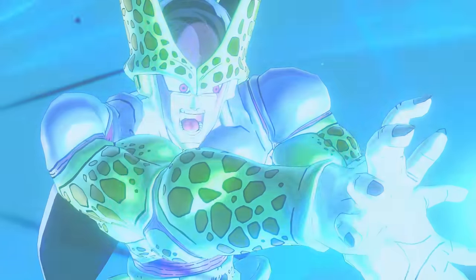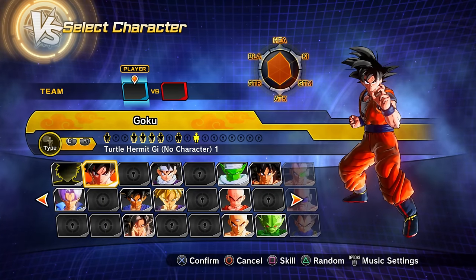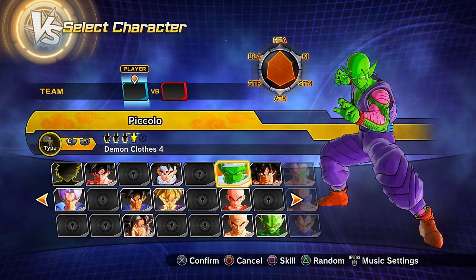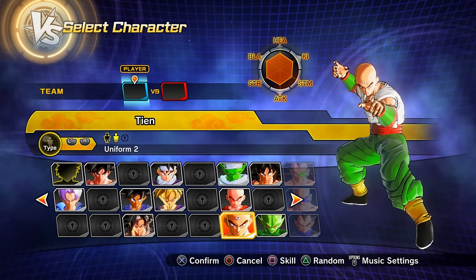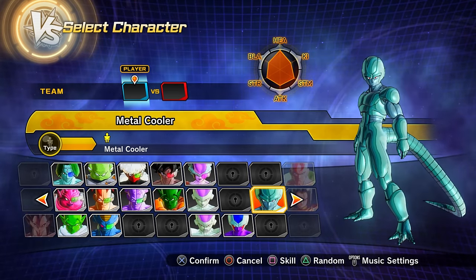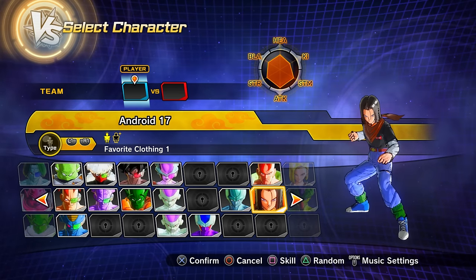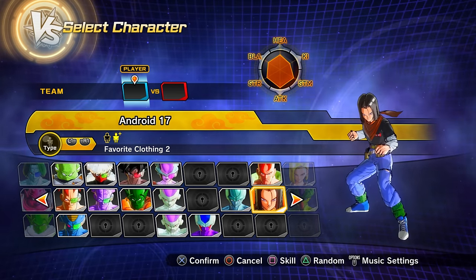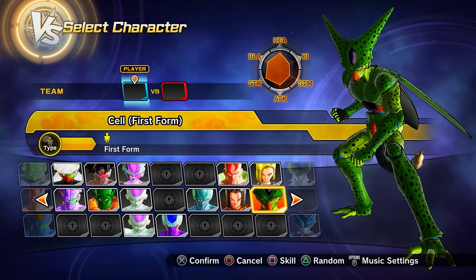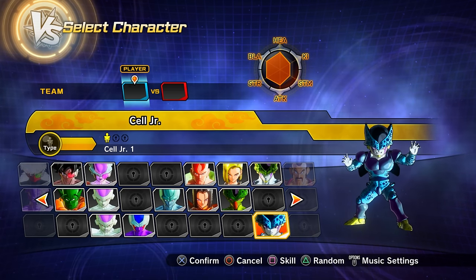Defeating Perfect Cell with Super Saiyan 2 Gohan's help unlocks: preset 11 of Goku, preset 1 of Teen Gohan, preset 4 of Piccolo, preset 2 of Tien, preset 3 of Yamcha, Metal Cooler, Android 16, preset 1 of Android 17, preset 2 of Android 17, preset 1 of Android 18, first form Cell, full power Cell, and preset 1 of Cell Jr.